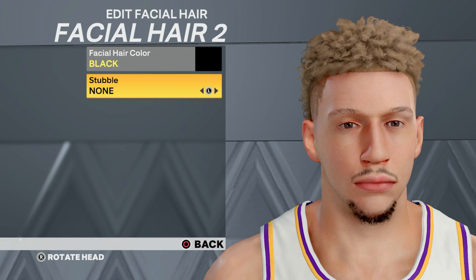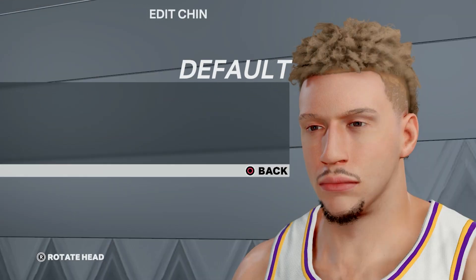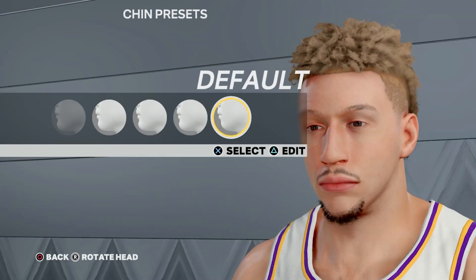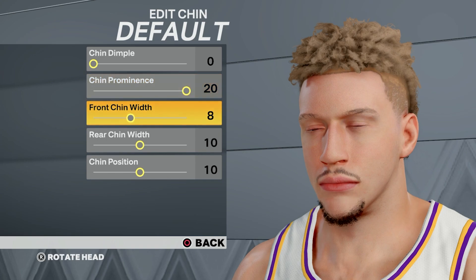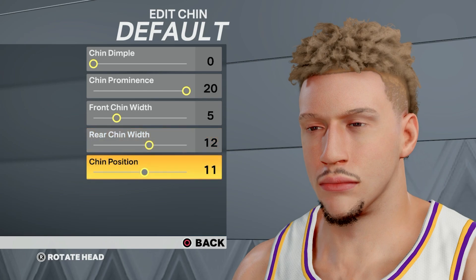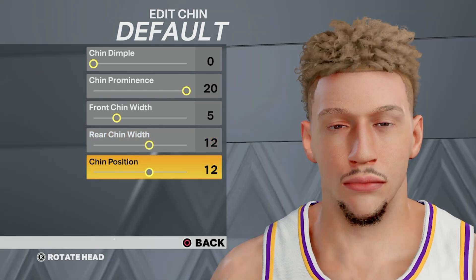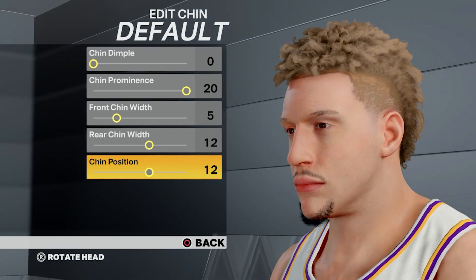For the chin, press edit, go to the default one. Put the first value down to zero, the second up to 20, the third down to five, and the fourth up to 12. And look — it's looking almost just like LaMelo Ball.